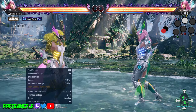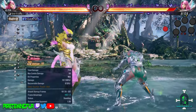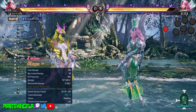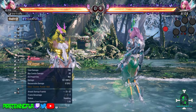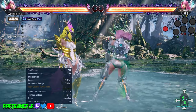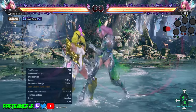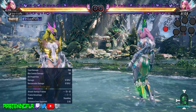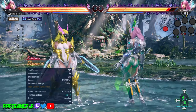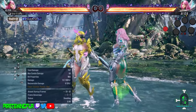Next up on the list, we have down back 2-2. This is a mid poke — it is mid-mid, and this is a natural string. If the first hit connects, the opponent cannot block the second hit. As you can see, I was trying to hold back after the first hit connected and I'm not able to block it because this is natural strength. Down back 2-2 can also go into chainsaw stance by pressing 1+2 at the end, which is an added benefit.